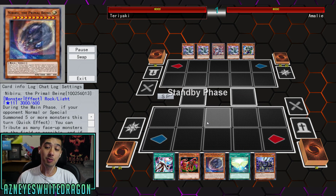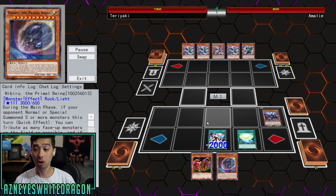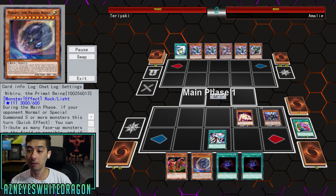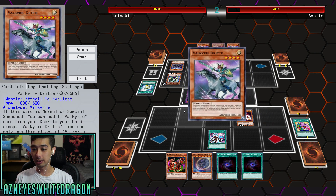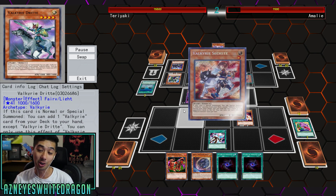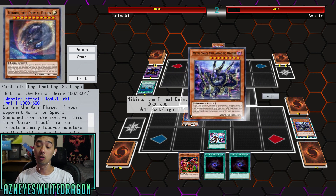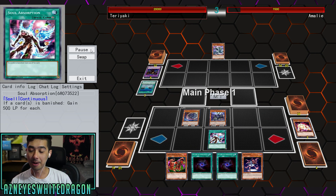The first one is probably hands down the best, which is Nibiru the Primal Being. This card is excellent going first or second against anything that needs to basically swarm the board. Even looking at lower tier decks like Valkyries, so many decks in Yu-Gi-Oh need to special summon so many times. Six Samurais or anything — Nibiru just comes out and says no, your turn's over, it's my turn now.